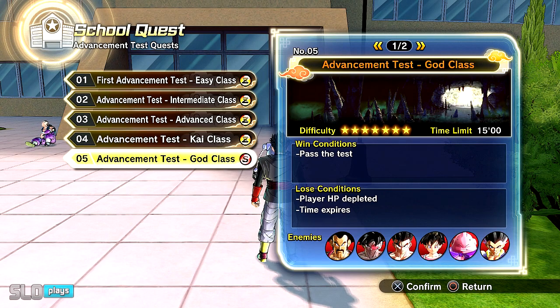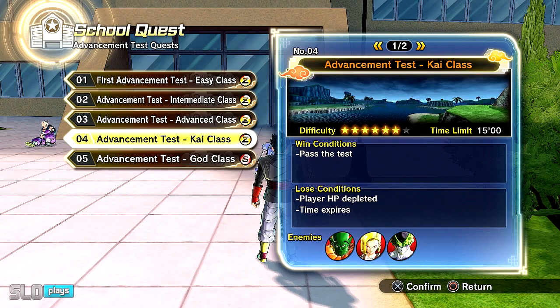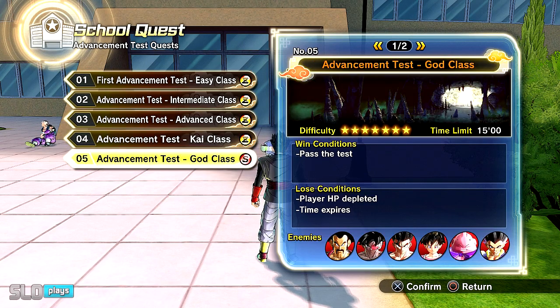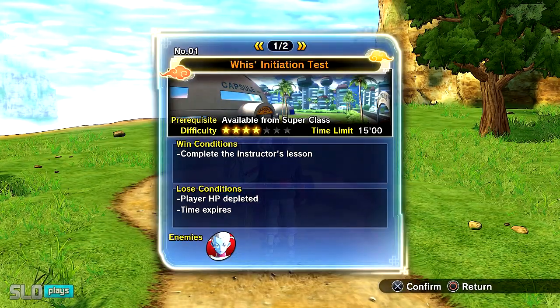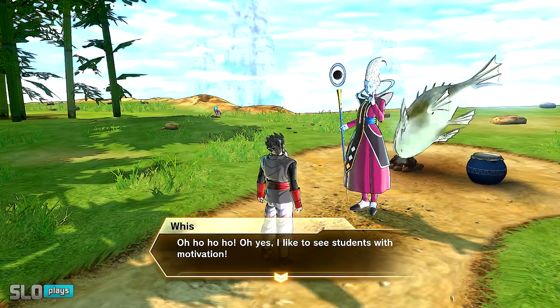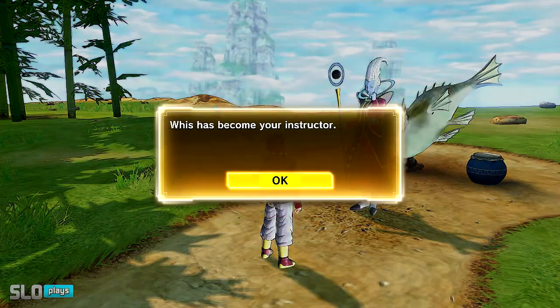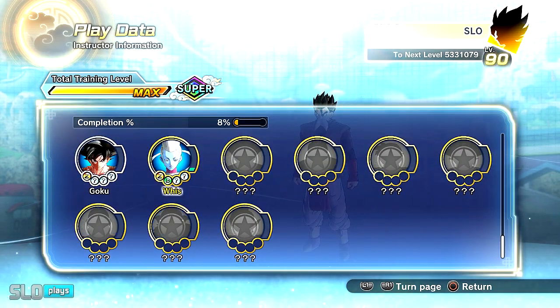You have to go through all the advanced placement tests and get to God level, which I'm showing you right here and right now. And then from there, you can go and talk with Whis. He'll accept you as a student. You want to actually be his student and get him as the teacher. And then from there, you need to get the friendship level maxed out 100%, which that part is the easiest part. It's just everything else that is annoying.